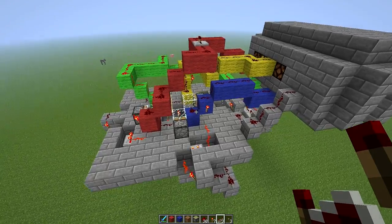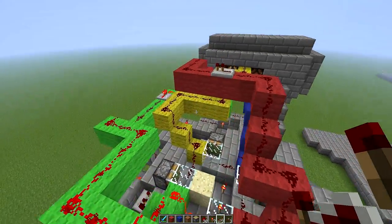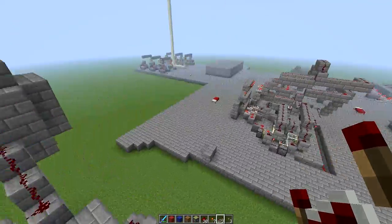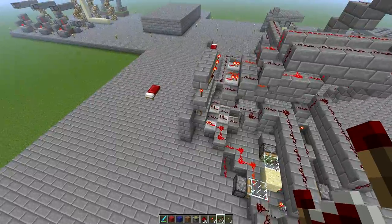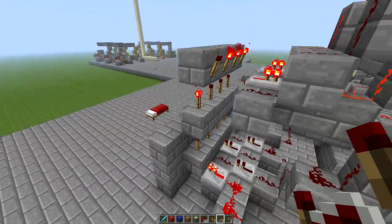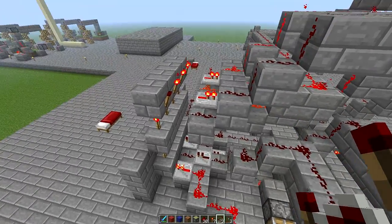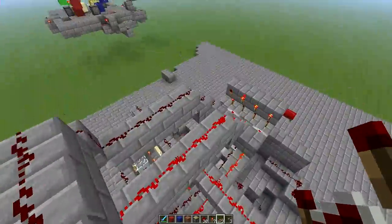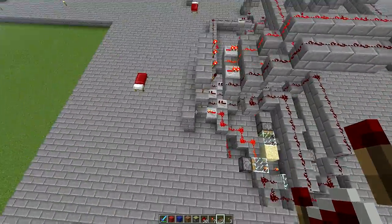As you can see, it's got four simple outputs which are color-coded. The way this works is instead of detecting the output at the output — which is how we're doing it here — we're using this stack of torches to invert, invert, and invert. And as you can see, it will transmit that signal at the output.